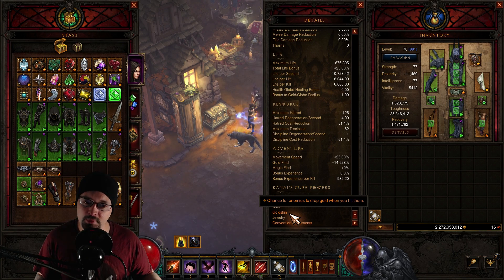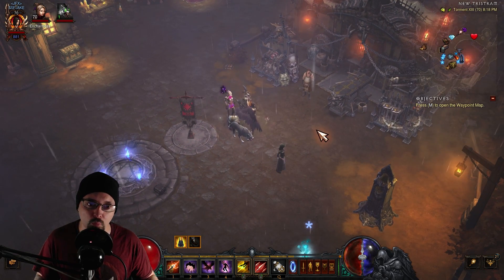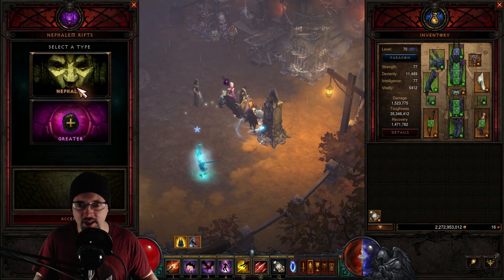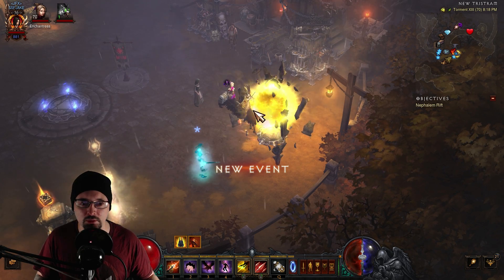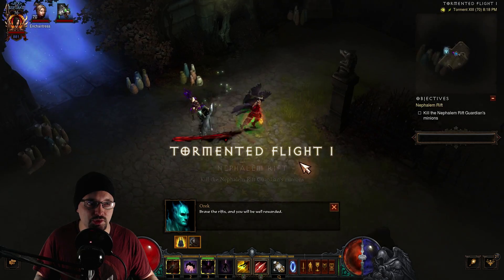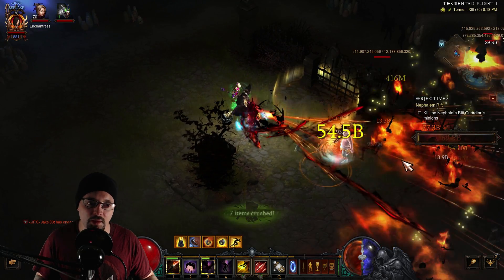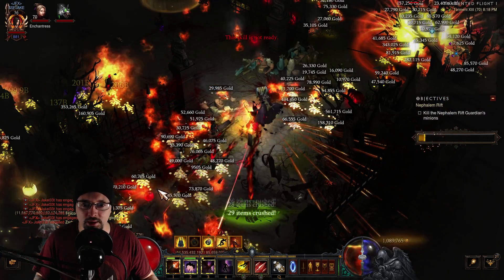I also put a Gold Skin in my armor slot for the cube, which gives enemies a chance to drop gold when you hit them. It's not really effective when you're one-shotting everything, but it's a little added bonus. Since you're going to be running normals anyway to get keys to run all these greater Rifts, it makes sense to be farming gold while you're also farming keys.